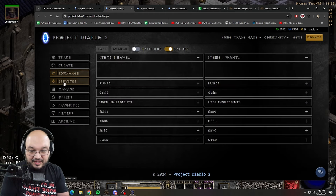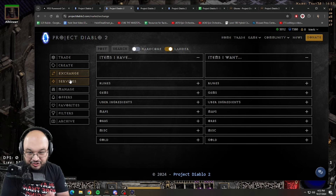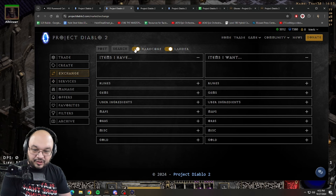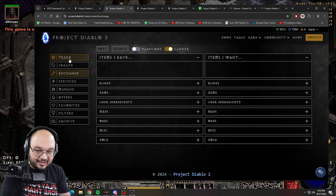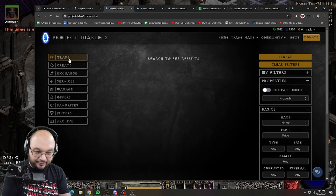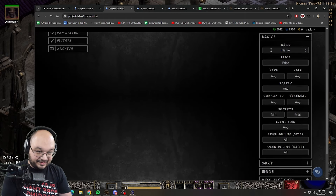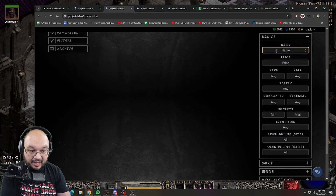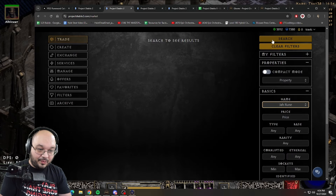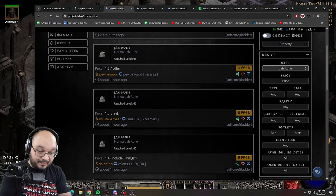You can post a service, post an exchange, and pretty much do everything you want. If you're playing on Hardcore, select Hardcore; if you're on Ladder, select Ladder - and so forth. That's essentially the basic gist of how to use the trade website. I know it feels like you need a PhD, but as soon as you start using it a little bit it becomes very simple. You essentially want to search for the name of an item or look up rune prices to get an idea of what runes are worth.